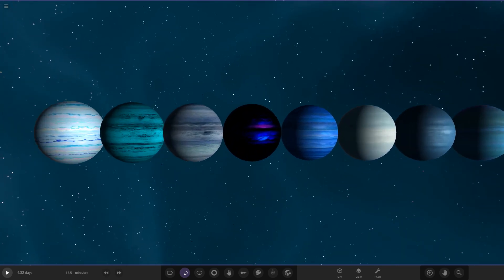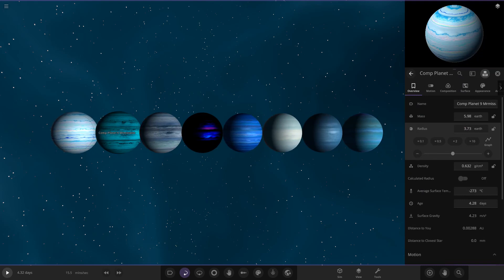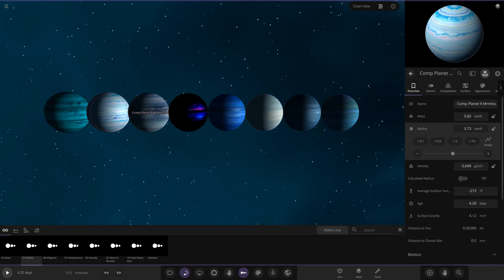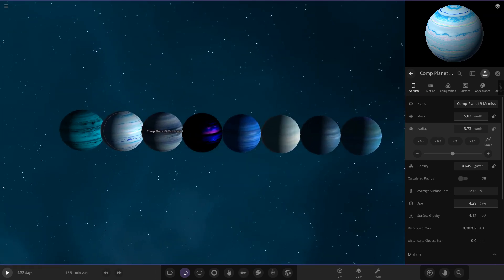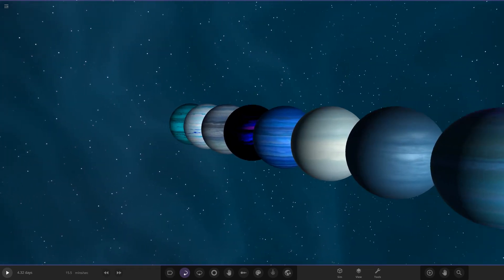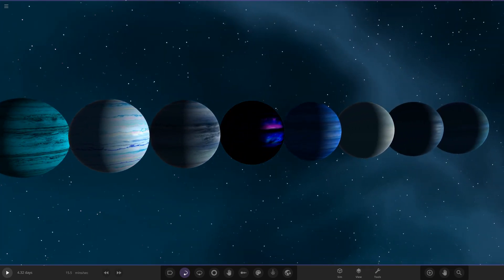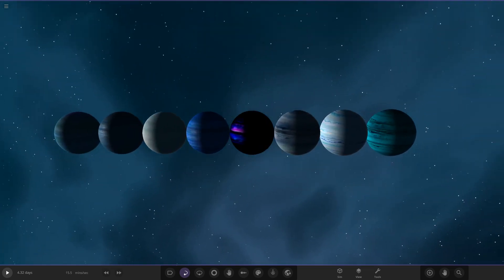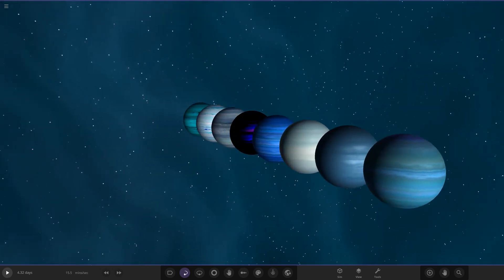That does it for the Planet Nine competition. I'm very interested to see the results — I think this is going to be a great one. A massive thank you to everyone who sent in an object today, it's really really awesome stuff. If you'd like to vote in this competition, make sure to join my Discord server — link in the description — where you can upload your objects for future competitions and get all the news and votes. Let's go for 30 likes today. Good luck to everyone in the voting, make sure to subscribe as we're getting closer to 18,000 subscribers. Have a great day, stay safe out there, and I'll see you in the next video!